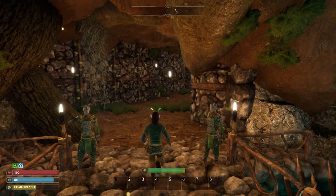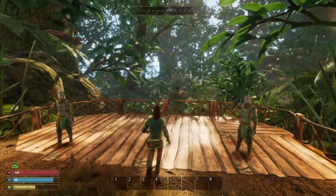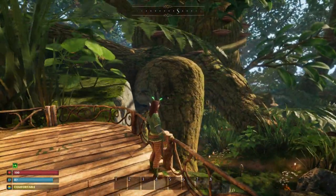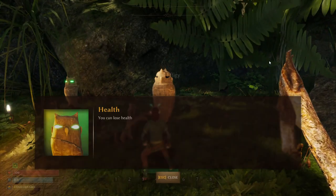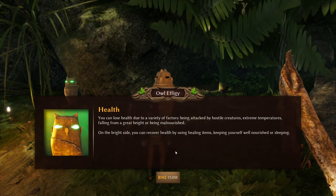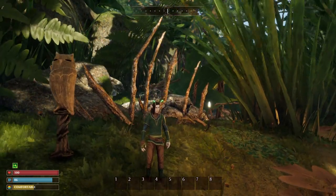Out of the burrows and into the overland — this is the beginning of your adventure. Beautiful, majestic even. The owls mention you can lose health due to a variety of factors: being attacked by creatures, extreme temperatures, falling from great heights, or being malnourished.